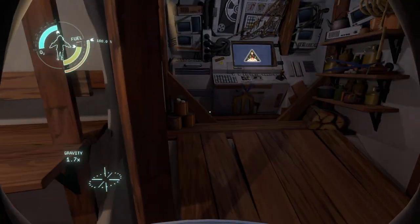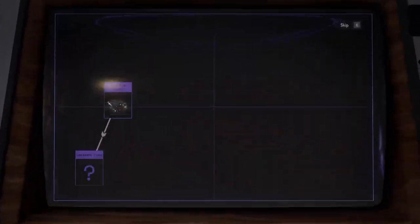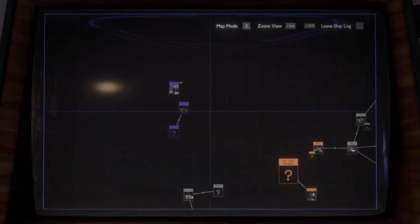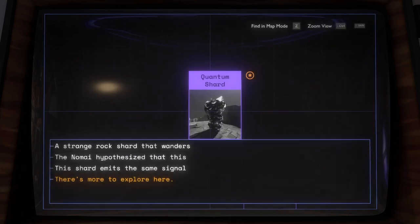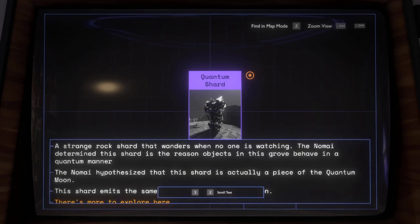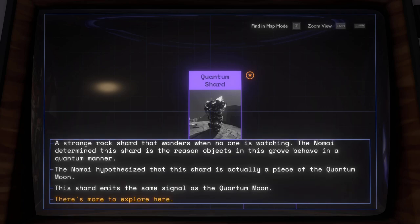So we learned something else new again — something called the Quantum Moon. We can find it by using the signal. That's related: Quantum Caves, Quantum Shard. A piece of the Quantum Moon — does that mean the Moon broke off?